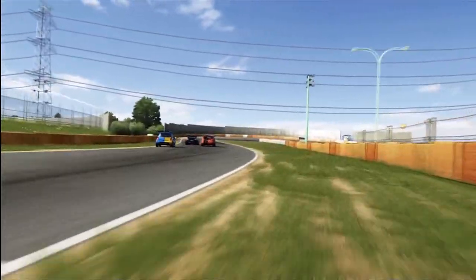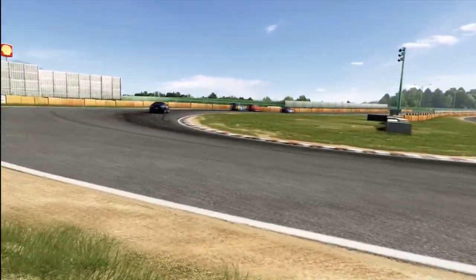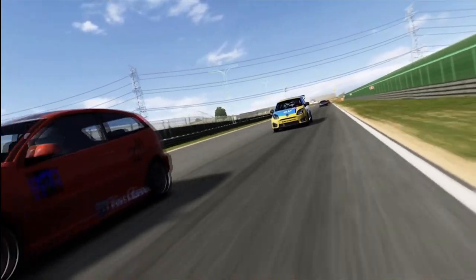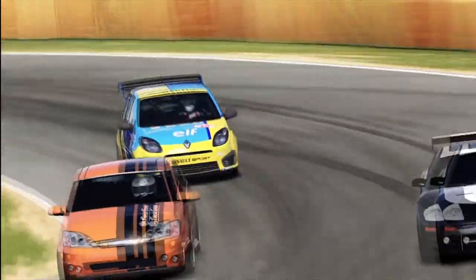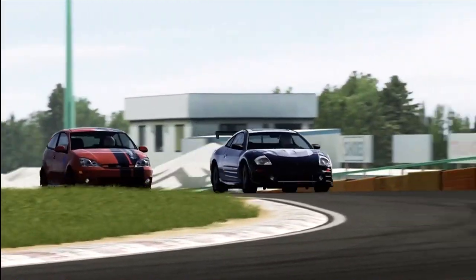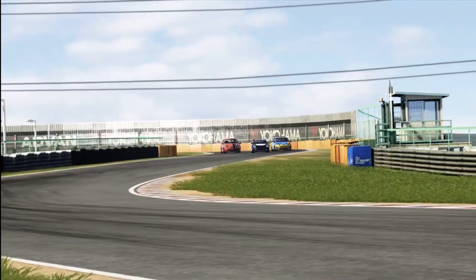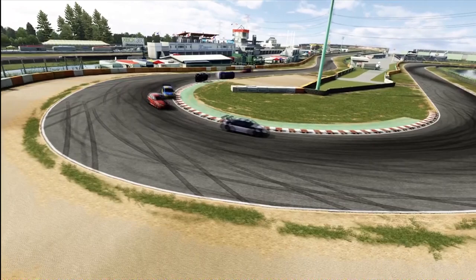I wasn't quite past the Eclipse yet — looked into the final hairpin but couldn't get it done. Then it became a drag race down the back straight. I had a slightly poor run off that final corner — when you're attacking or defending you slow each other down. Husky had already caught back up to us over the course of that lap as the three of us squabbled over the lead. I got my car on the inside into the final corner, but the Eclipse just had more grip and managed to hold it on the outside. The Clio was faster than both of us.